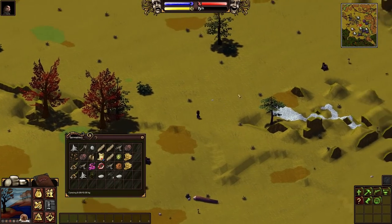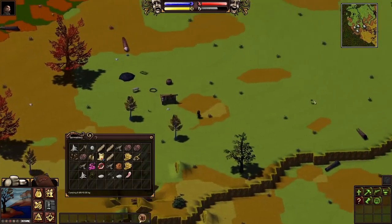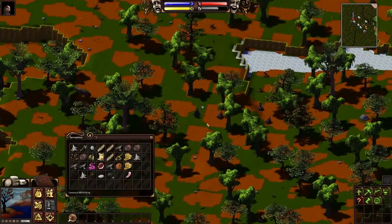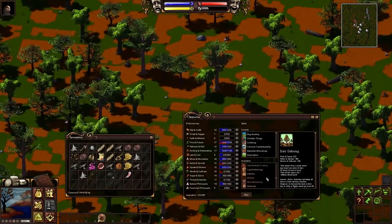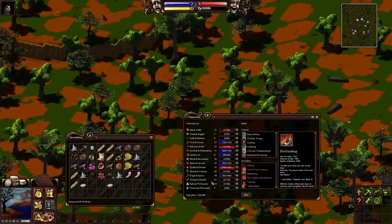I ported back to Providence and sold some more savage charms, because we're trying to earn enough money to buy a claim stone. That means we need a writ of homesteading, which costs 150 silver. Any extra silver can be used to expand our claim.